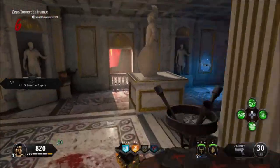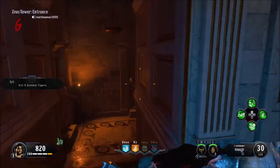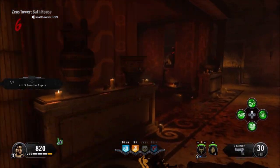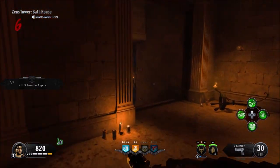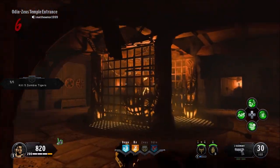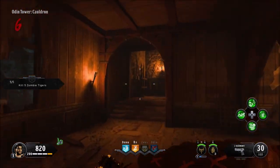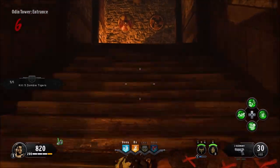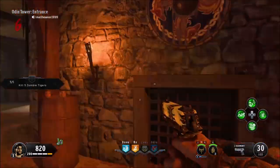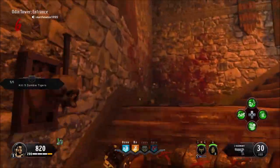Now we're going to Odin. What I did — I opened all of downstairs. It saves you money. Pretty quick. So we're going all the way upstairs to Odin's tower.